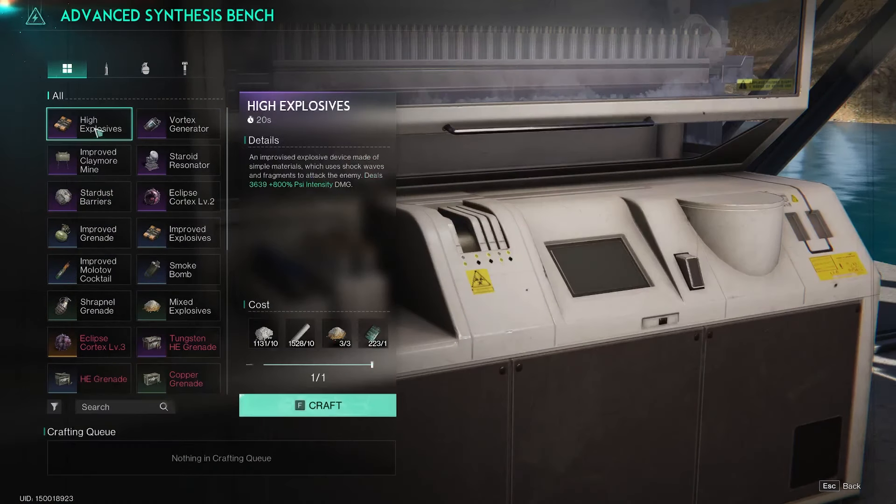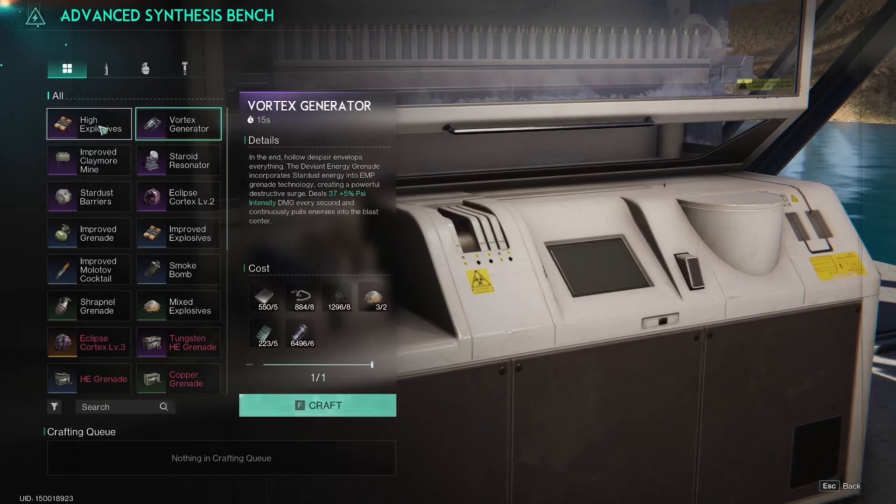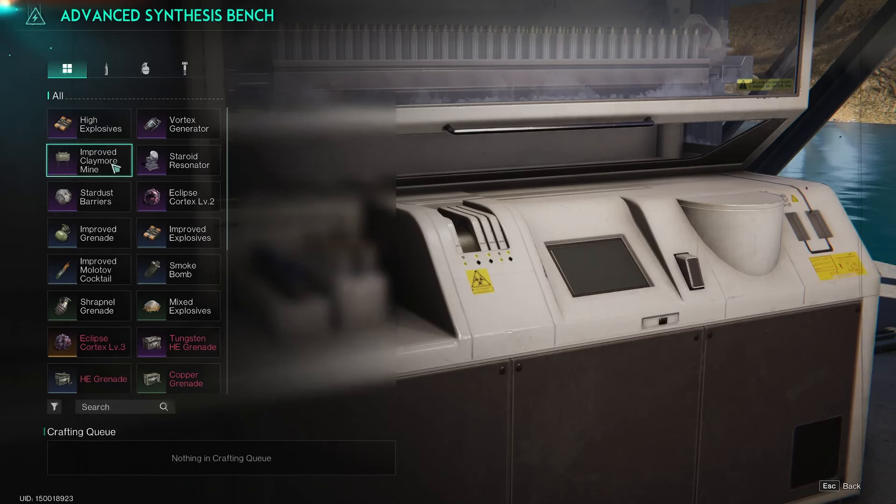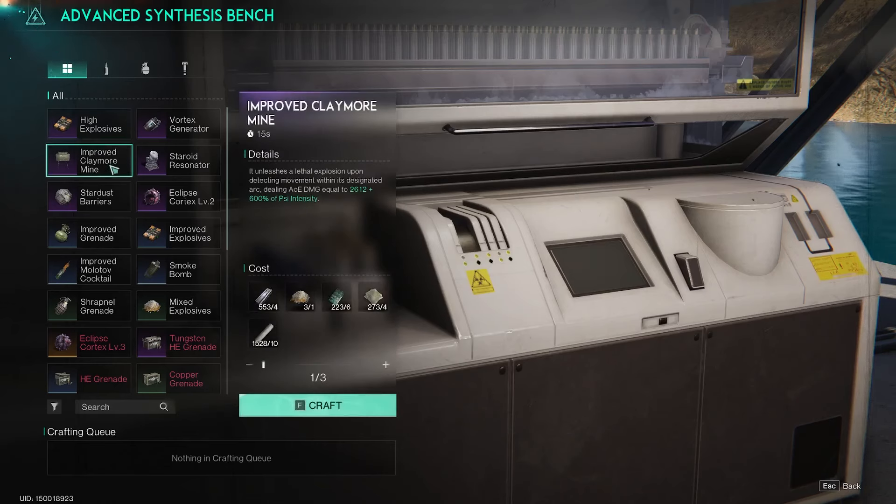Other things that help with Silver Break damage include high explosives, which deal large damage but require you to be close range. You can also use improved Claymore Mines, though these need to be placed before the encounter starts. Additionally, Stardust Barriers can block incoming damage, but they also require placement beforehand so they can actually absorb the hits.